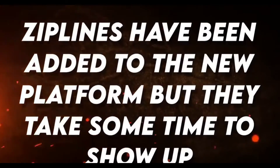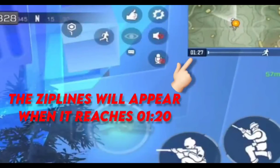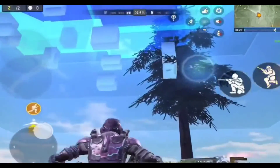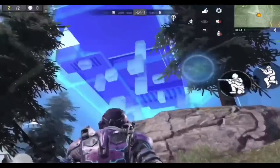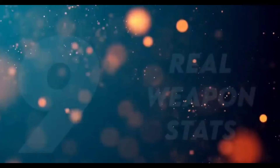Tip 8: Ziplines on the new platform. Ziplines have been added but take some time to appear. At the start of the game, keep an eye on the timer — the zipline will appear when it reaches 120. See that? Now it's reaching 120 and the ziplines are appearing right now. Just keep waiting and the ziplines will show up to help you navigate.